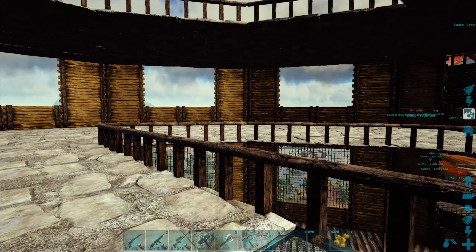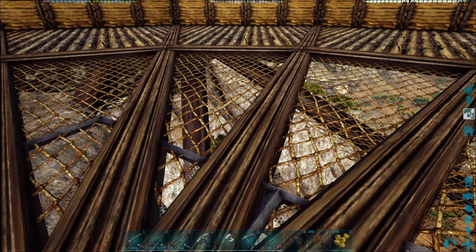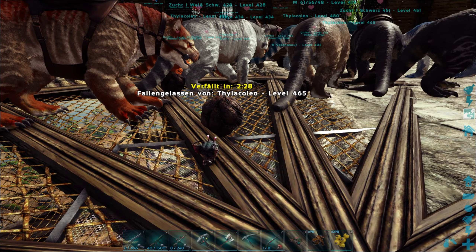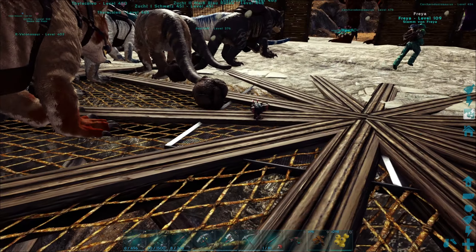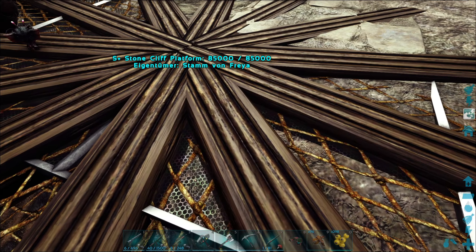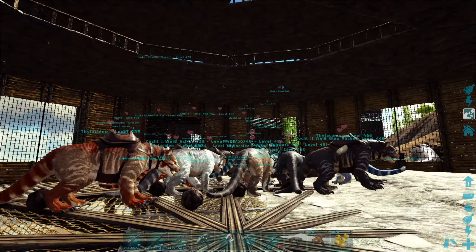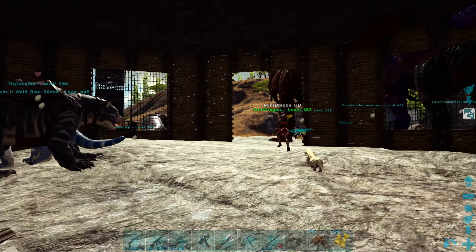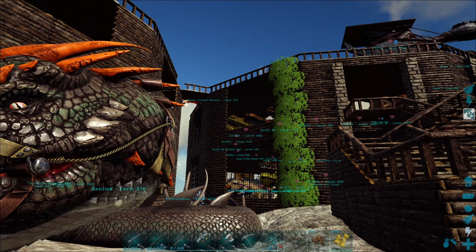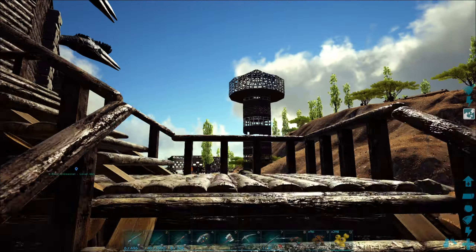Unten ist mir aber ein Missgeschick passiert mit den Foundations. Die Foundations konnte ich wieder aufheben, aber die Tech-Elevator hier nicht. Die sind zu tief – also werden nicht hochkommen. Ich hatte Foundations runter und jetzt krieg ich die nicht mehr hoch – jetzt will er immer nur die Plattform aufheben. Dann muss es halt so bleiben.